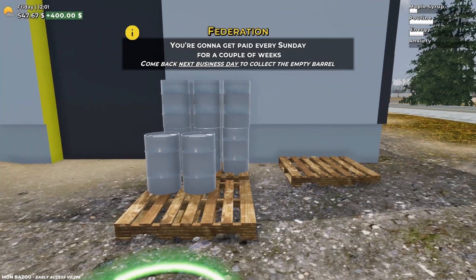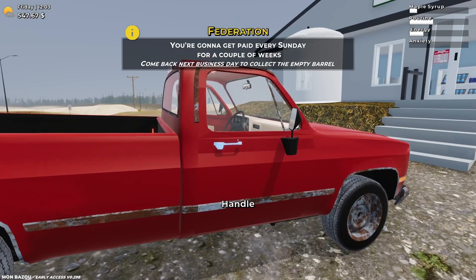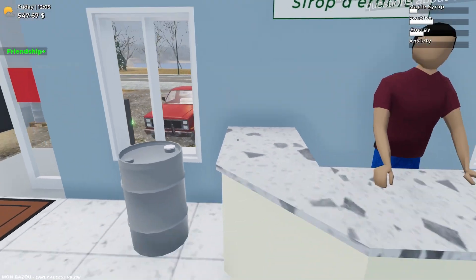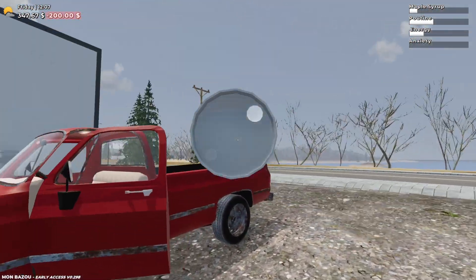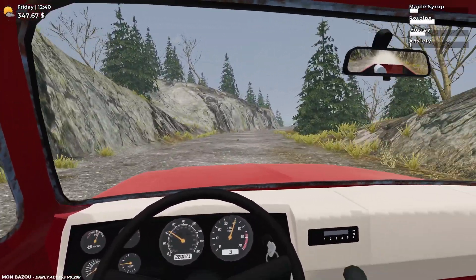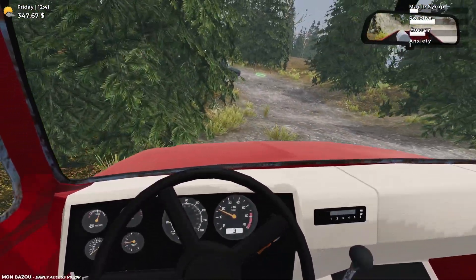The best part is we're still getting money from our first barrel or two, so we might get up to like 800 per week right now which is just crazy. I'm gonna go ahead and head in here, talk to Eric, and then I think I'll buy another barrel because we might be able to fill up another one. As we head back to our house I want to talk to our brother about getting our friendship points up — and I think he mentioned something about a garage, so let's see what that's about.